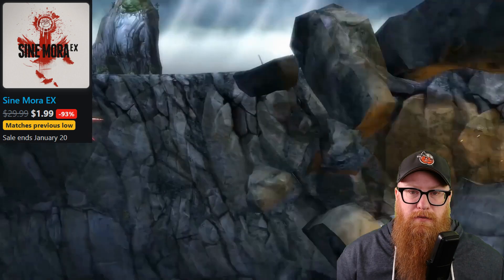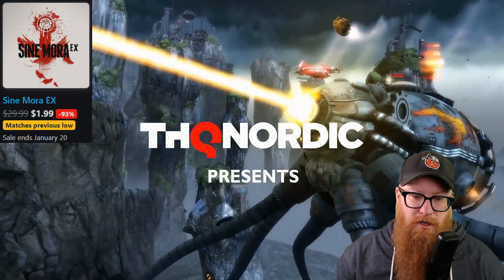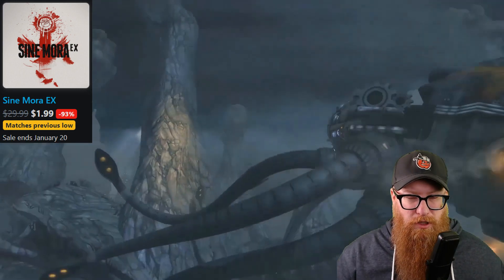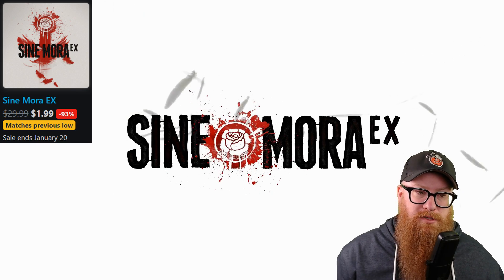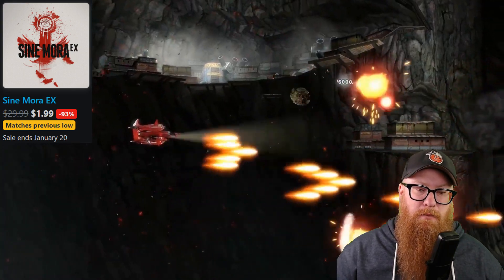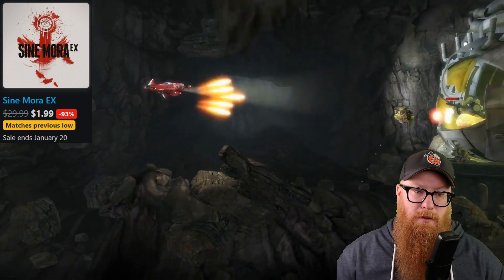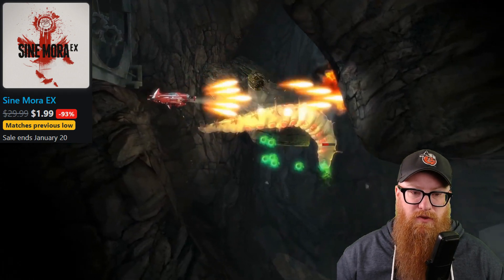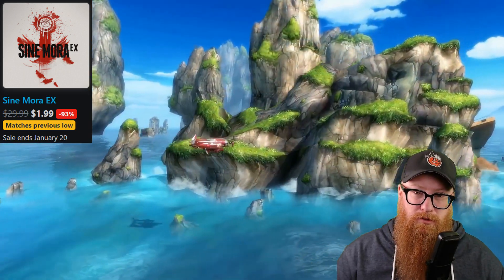Senemora EX is matching its previous low, 93% off for $1.99. This game has gone on sale pretty often in the last year, but this is the first time it has matched this previous low, which happened last year — so even though it's frequently on sale, it seems like it only saves these rock-bottom prices for maybe once a year. It is a shoot-em-up. I'm not a big shoot-em-up fan, but I actually played Senemora back on the Xbox 360, and it's one of the most beautiful shoot-em-ups I've ever played. It comes from Grasshopper Games — the studio behind the No More Heroes franchise. Very over-the-top, really beautiful, definitely a shoot-em-up for fans of the genre and maybe even people that aren't normally into it.